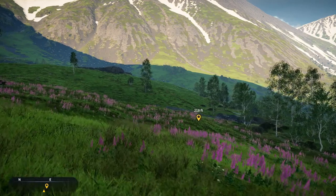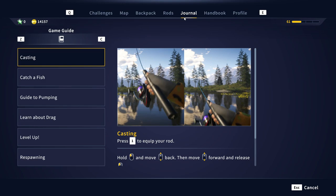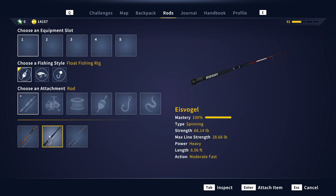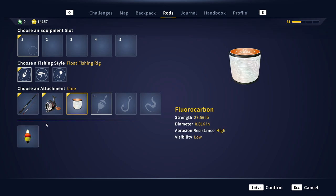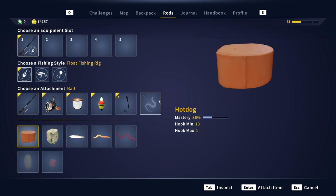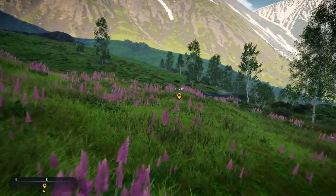Float fishing for a legendary is not something we've gotten to do yet. For our setup, we're going to select a float fishing rig — we'll use the Eisvogel rod, the 22-pound reel, 27-pound fluorocarbon, and a float. I want to use redworms, so we'll go with a size 3 hook. Redworms would be a really cool bait to actually catch this guy on.